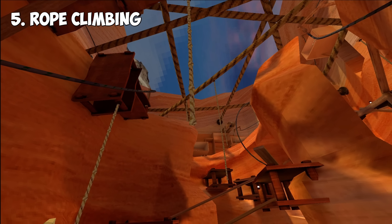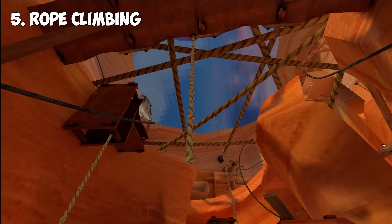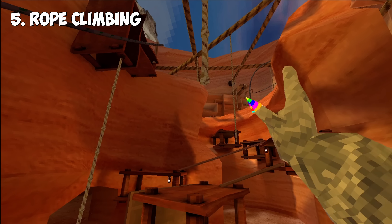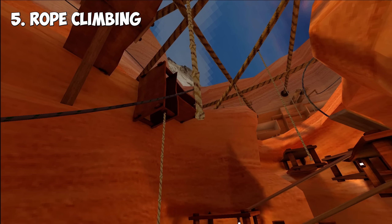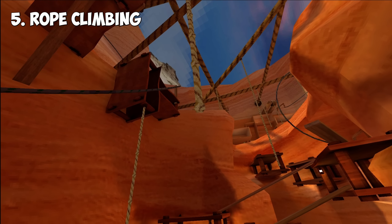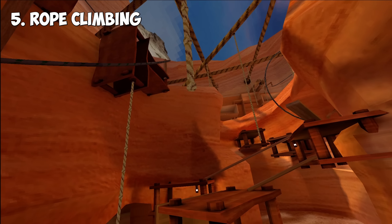Tip number five is easily the hardest one of all these tips, and it's pretty much just climbing off the rope straight up. The reason why it's hard is because when you jump on the rope, the rope likes to move in the direction you jumped from because of momentum — it's like a pendulum. I can barely even do it myself, but it'll be really impressive when people master it and it'll leave people confused on how you did that.